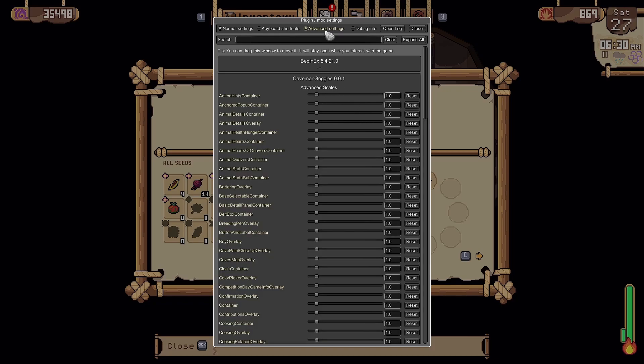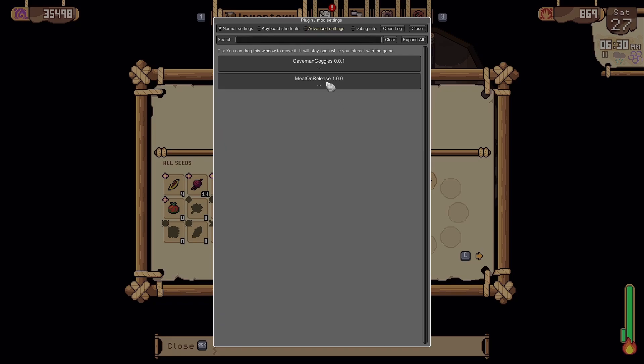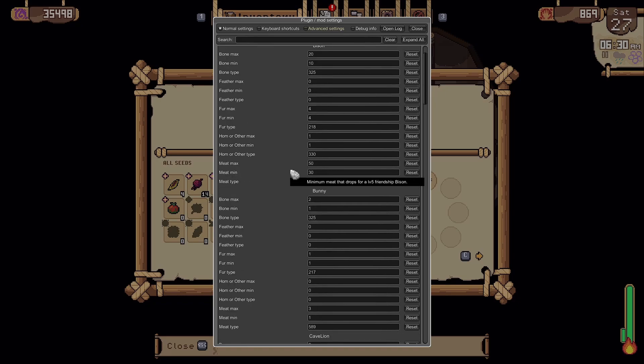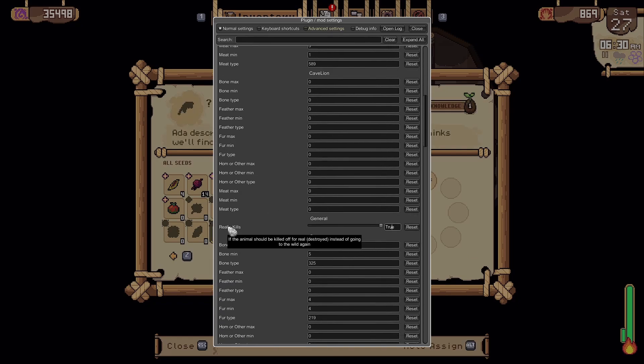There are advanced settings, but I'm not going to bother with that. And then there is Meat on Release. What this does is gives you meat, bones, feathers, fur, horns, whatever, from animals when you release them. When you release animals normally, they just go into the wild and you can go get them back — that's it. This gives you a reason to release animals and get new ones. There's also a setting called Really Kills — what that does is you can't go into the wild and get them back. It technically kills them, even though it doesn't really kill them — it just puts them in the void. I might get rid of this mod.